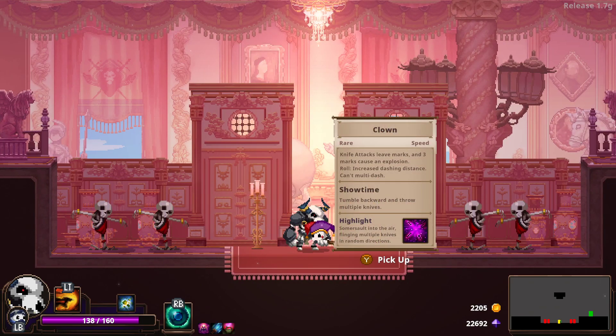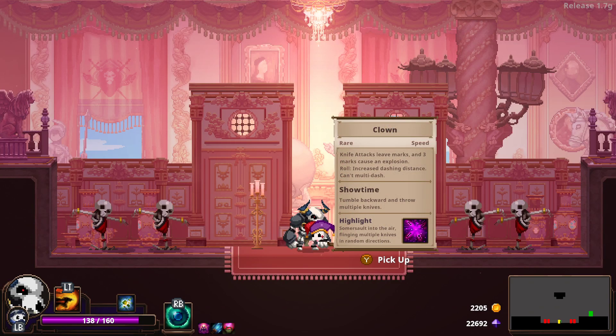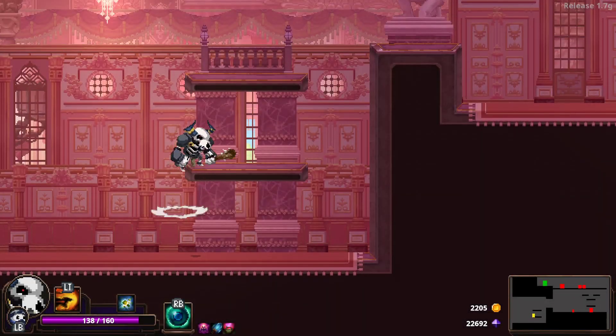Hey, it's the clown. I wanted that earlier for the Yggdrasil fight. Don't know if I'll pick him up now. What is his highlight? No, I'm not going to pick him up. Not today.